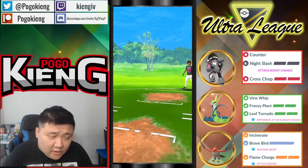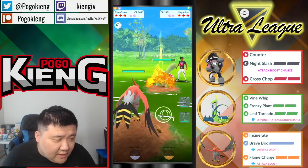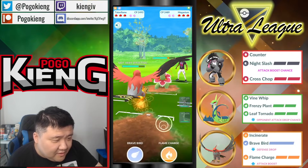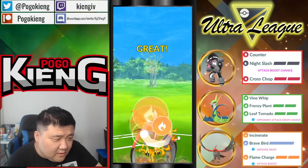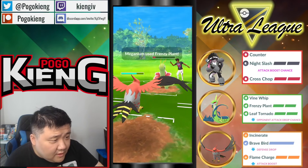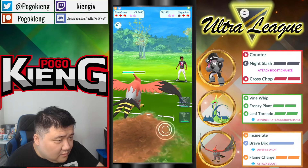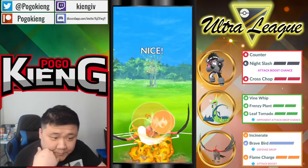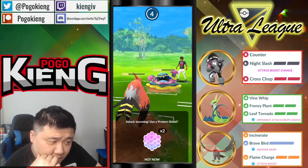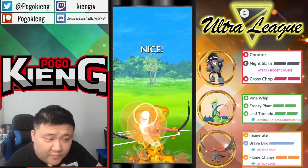This is going to be the last game. It's Poison Jab — they come in and this is just a Frenzy Plant opportunity. Going to Flame Charge — no bubbles here. They're not even bothering to charge, just going straight in. This is looking pretty good. Assuming they try to bait the Giratina with Meganium, so assuming they have something else that's weak to...